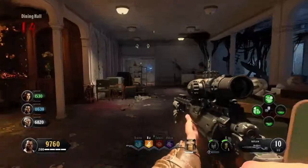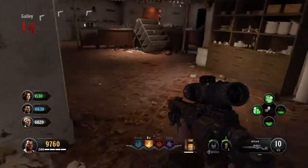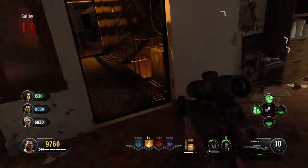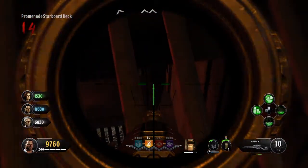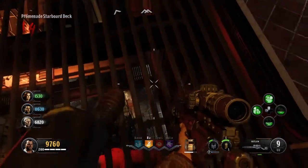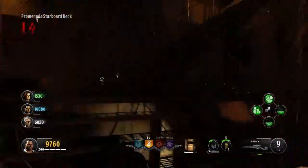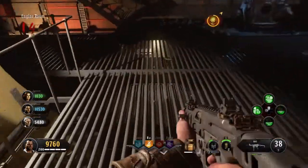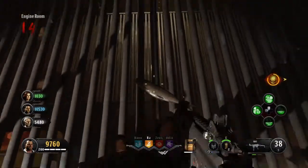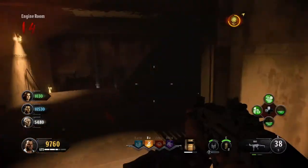We need to make our way over to the dining hall. Walk through here and right around this corner — you'll notice there's some stairs. Before we get to the stairs, look down at these grates and the fish is just hanging right there. Once you shoot that fish, it's going to drop all the way down. To collect this fish you need to make your way down to the engine room, right at the bottom of the boat. Pick up that fish and that is our fifth fish.